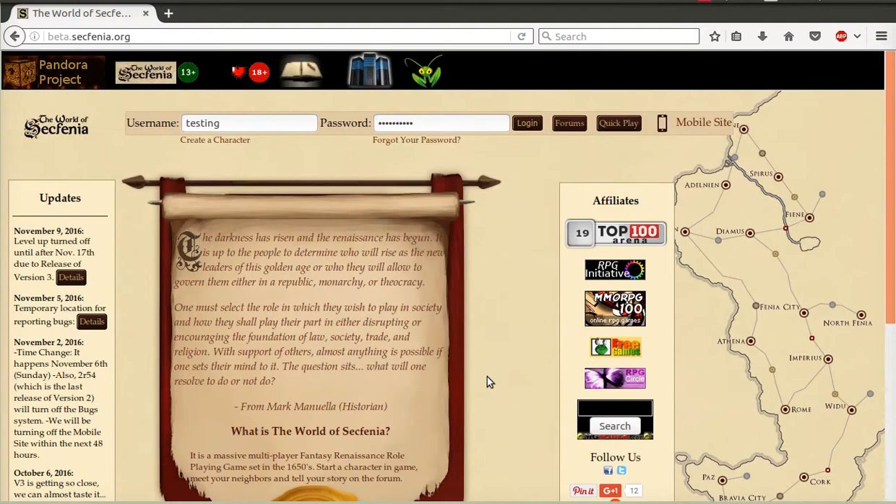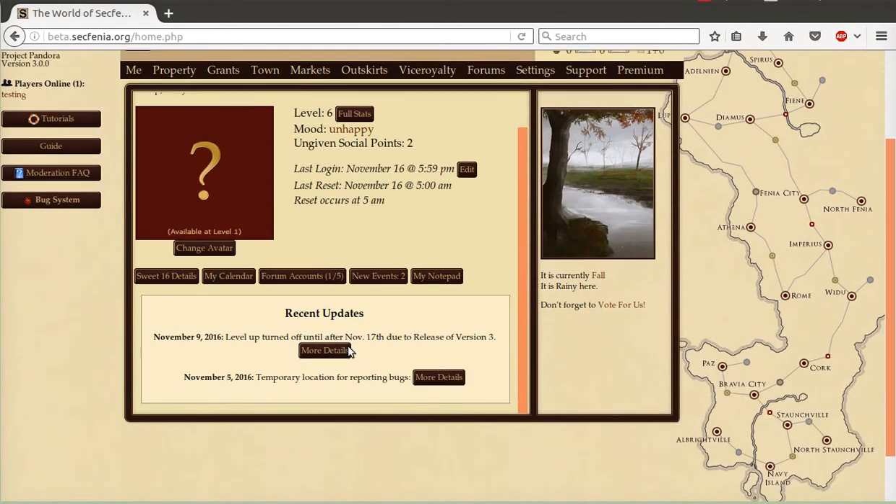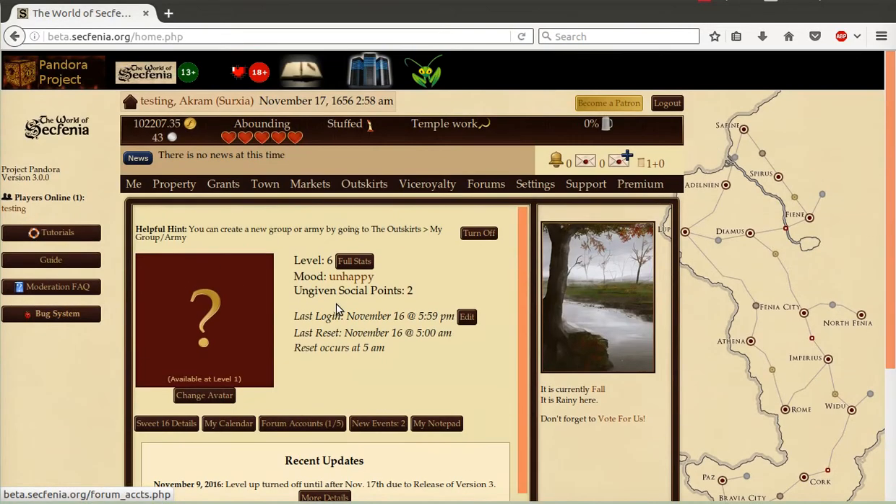Once you log in, there are a couple things that will probably jump out at you. First, there is a recent update section that is now on the page after you log in. This was a requested feature from a couple of our players, as they often logged in without checking the main page. If you ever wish to get back to the page, you can do so at any time by selecting the house button.